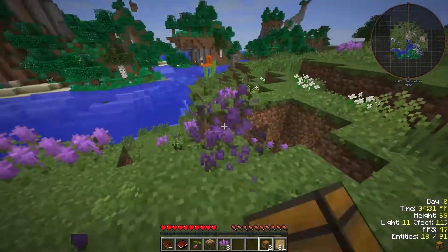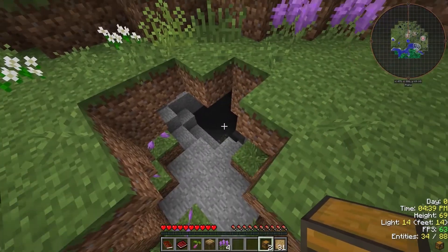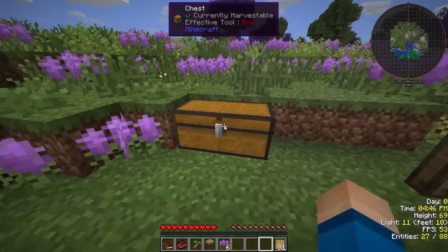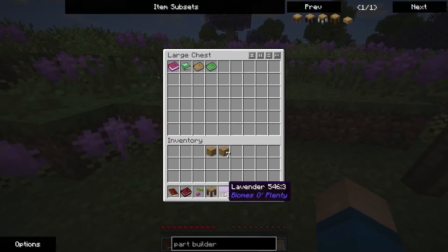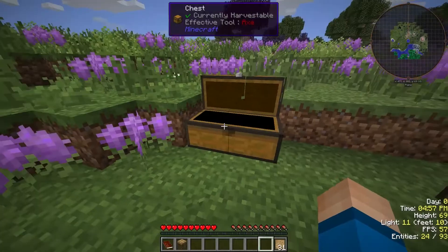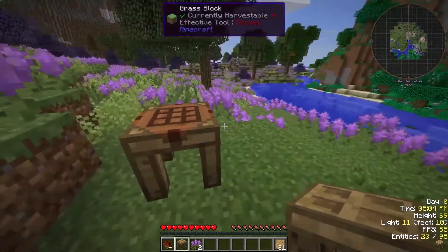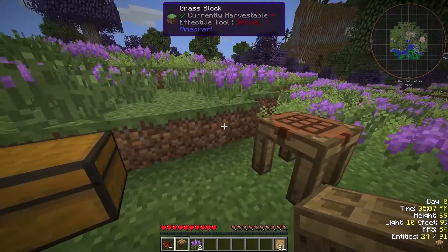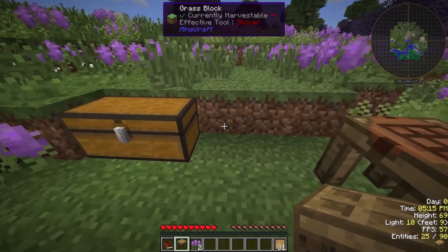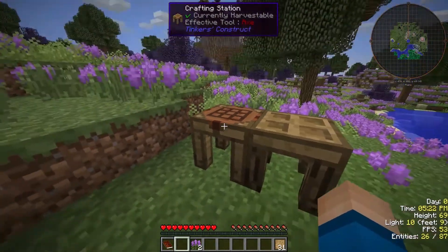Oh, look at all this purple — wow. And we're right next to a cave system! This is going to be a good deal. I'm going to put my books and flowers in there. I don't need that right now. So we're going to put our part builder down.